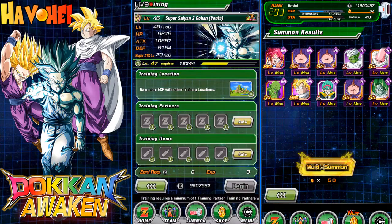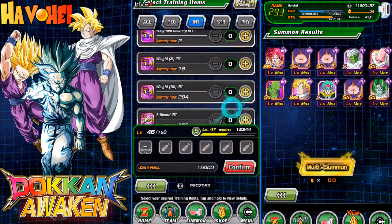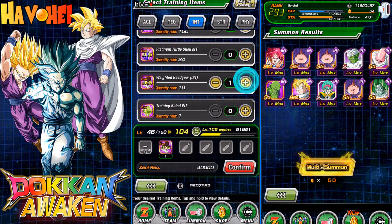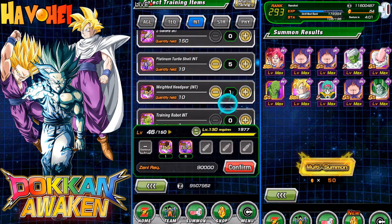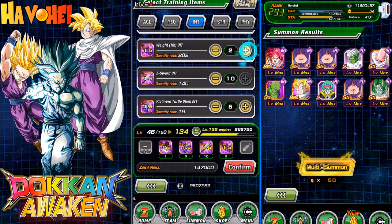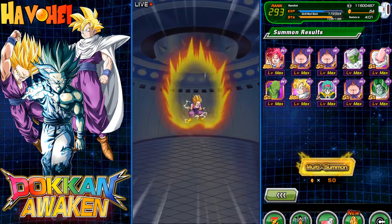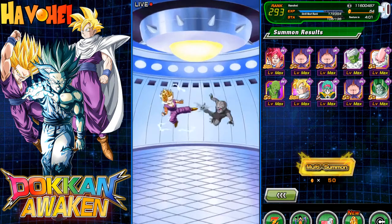Super Saiyan 2 Gohan — let's get him to level 135. Let's use one headgear, and get him to 130... actually let's use this all up and get him to 135. That should be enough — 135 is good. Alright, so it's done.